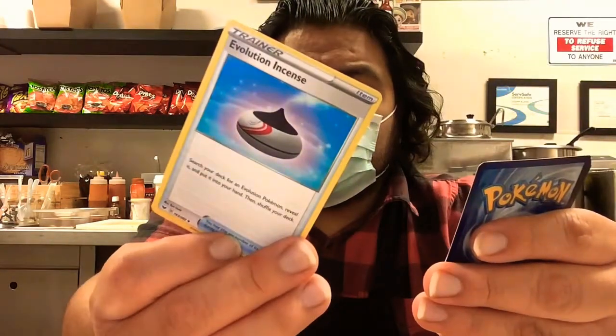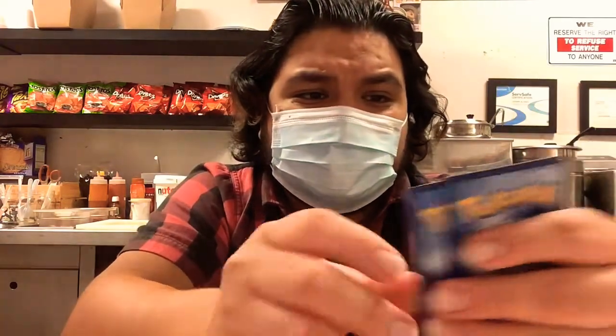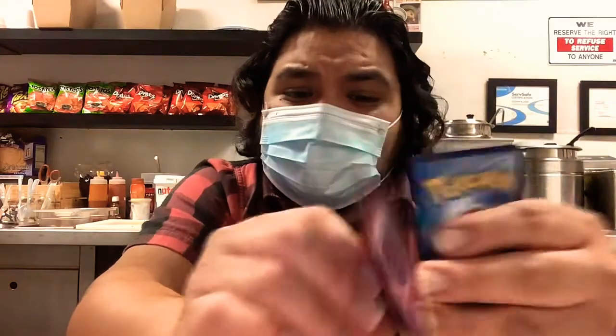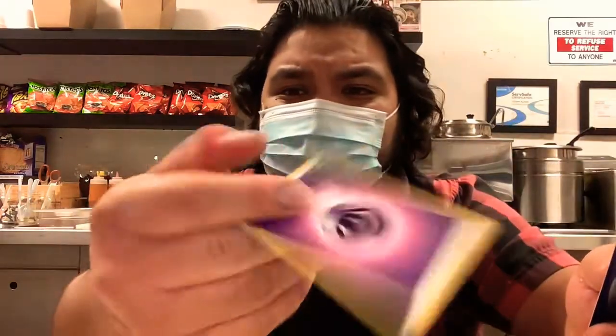Another energy. Evolution essence. Hop. Snubbull. Another energy card — oops, there it goes. And another Drilbur. Well, this deck wasn't all that great — I had a lot of duplicates, a lot of duplicates.